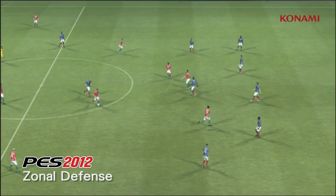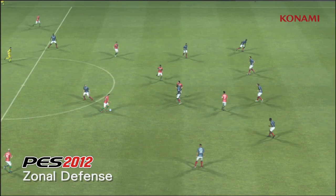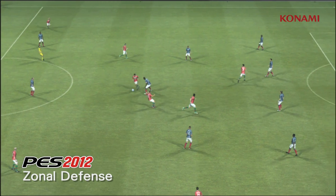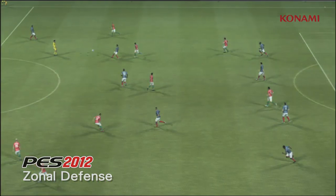In PES 2012, we're going to pause the action here and you should be able to see that the communication between the defensive and the midfield lines is much better. So the team generally tries to hold its shape much better and it results in less player bunching.